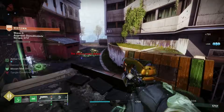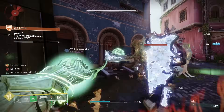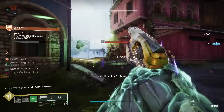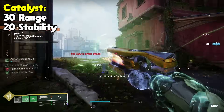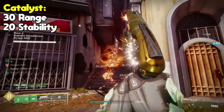It hits hard and causes explosions — what more do you need? Same as Graviton Lance, this is a Year 1 exotic, so the only way to get it is to get exotic engrams from Xur or get lucky from world drop exotic engrams. The catalyst is fairly necessary since it provides 30 range and 20 stability, and hand cannons can struggle a bit at range, so the extra range is actually very helpful.